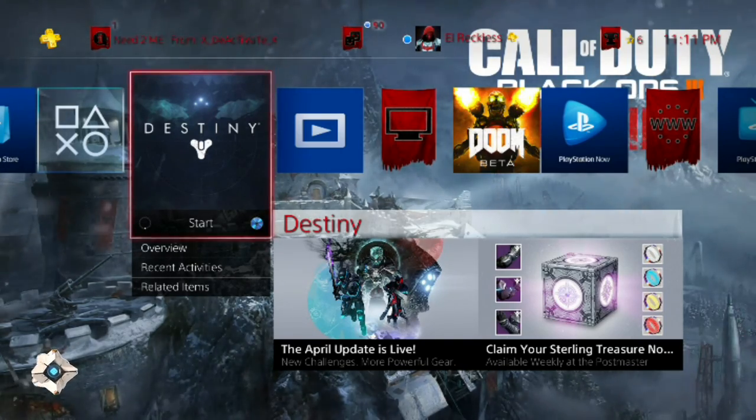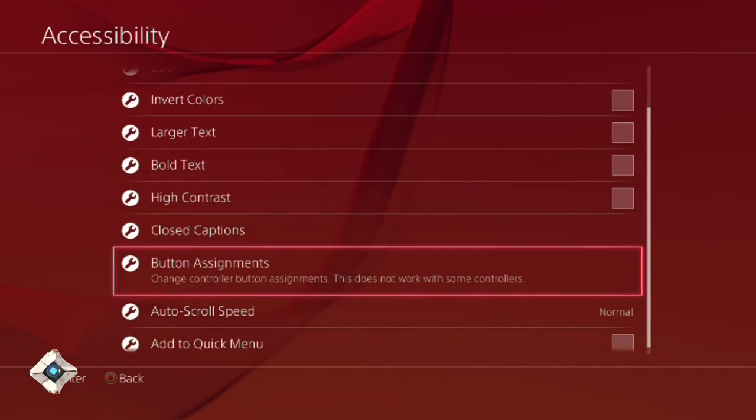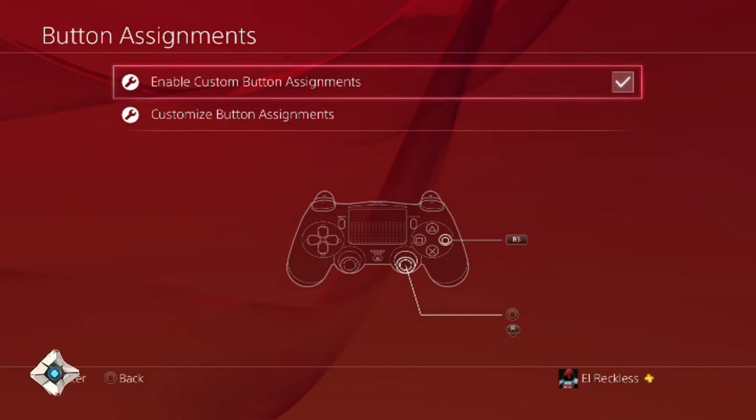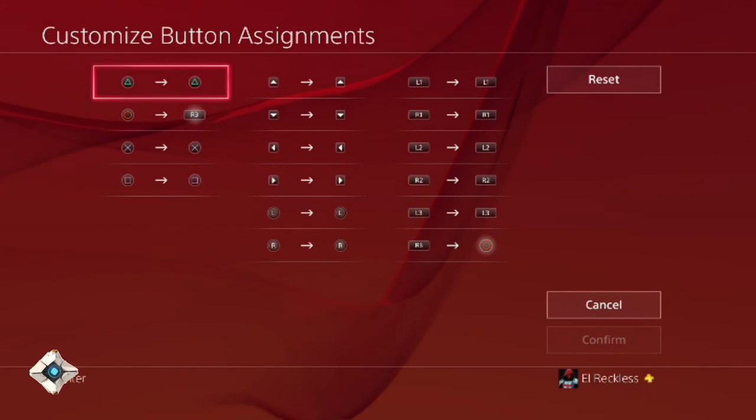Once again, this is a temporary fix. Go to Settings, Accessibility, down to Button Assignments, and Customize Buttons. I'm not sure if the feature has to be checked or enabled first — I did this a while ago — but go to Customize Button Assignments and then change what you want from there.